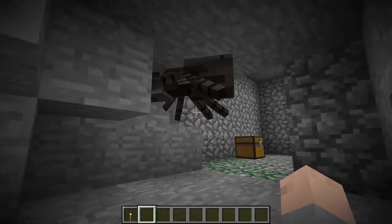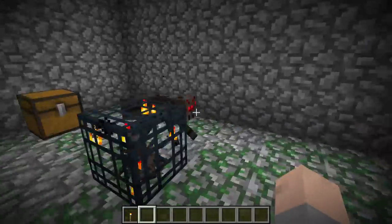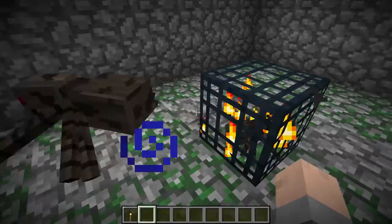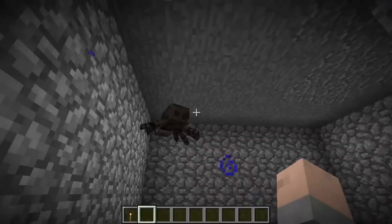First we're going to talk about one of the oldest generated structures in the game of Minecraft: dungeons! Dungeons will spawn anywhere in the overworld. There isn't a certain Y level that they need to be below — they can spawn way up in the air or way down below. The game will check for certain conditions when it generates a dungeon, like making sure there's a floor area filled with blocks and a ceiling area that has blocks on top, and then generate the dungeon inside of there.